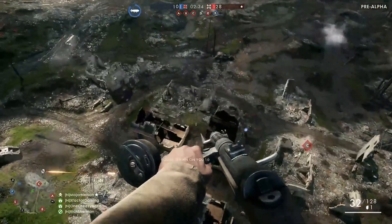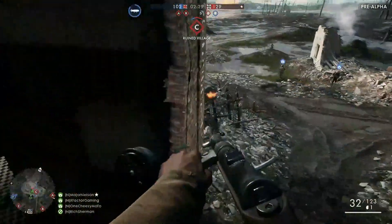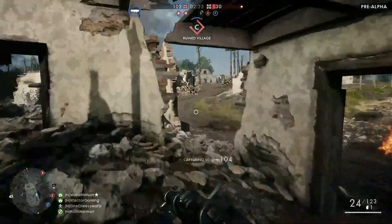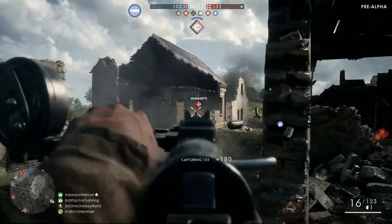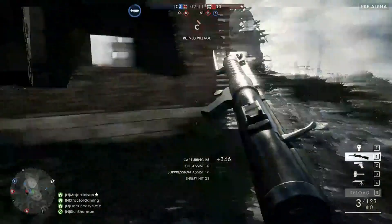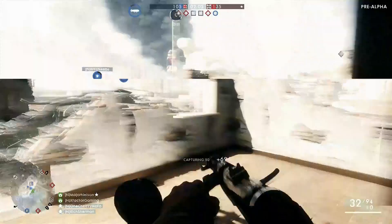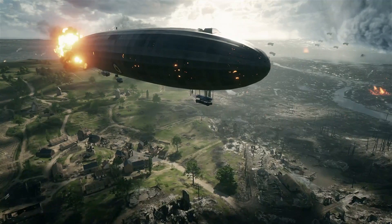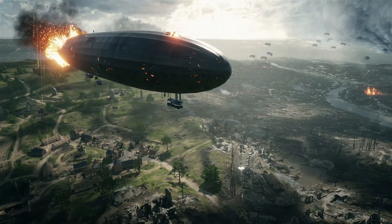He's parachuting out — this is what we're waiting for, just raining destruction on his opponents. He finds one in front of him, lands on the building, takes him down. That's one thing about the airship: if you spawn in and happen to be on one of the weapons but want to get back into the action and closer to the enemy, you can just jump out, parachute down, and get straight back into the battle.